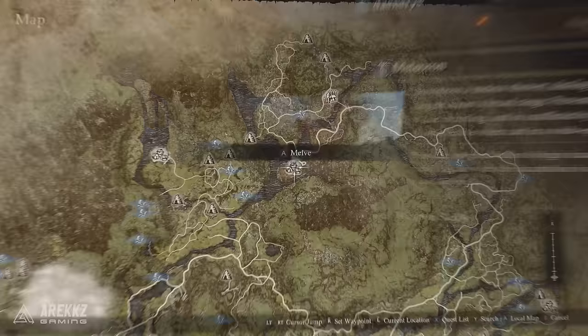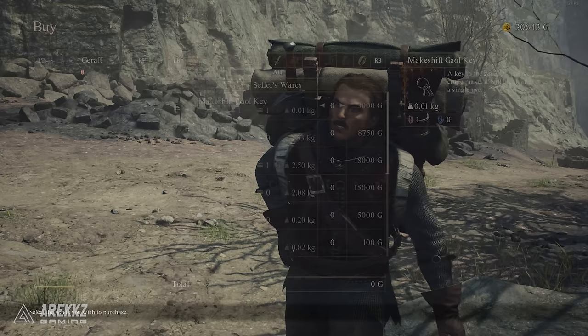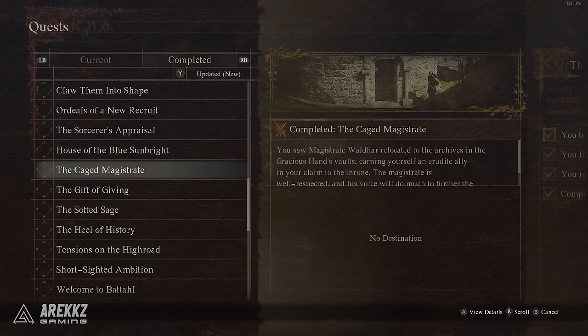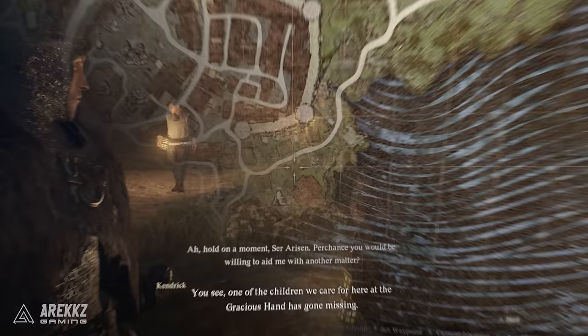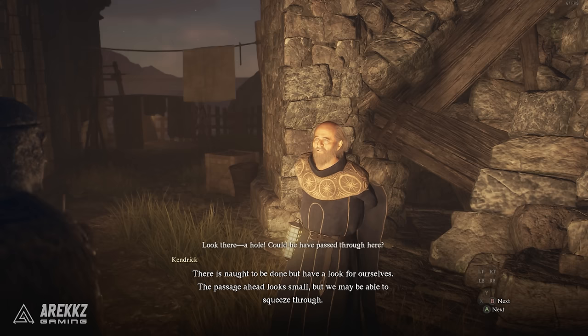Firstly, you need to get the five spellbook quest items. Folbinus Shield is sold by Dudley, which can be found as a wandering merchant here in Melv, and if he isn't here you might also find him in Vernsworth. Towering Earth is gained by completing the main quest called the Caged Magistrate, and you get this from Brant in Vernsworth. You need to finish the quest to find the kid Malcolm by talking to Kendrick here in the slums in Vernsworth.